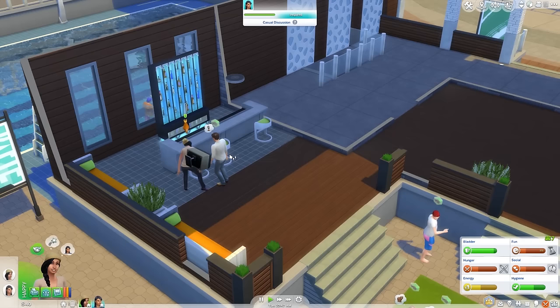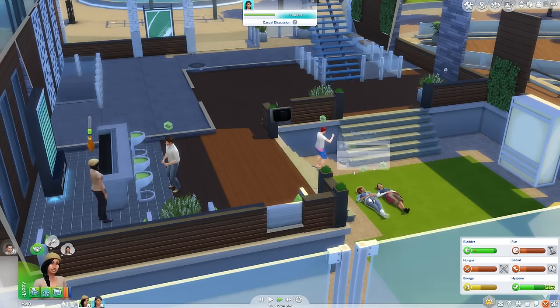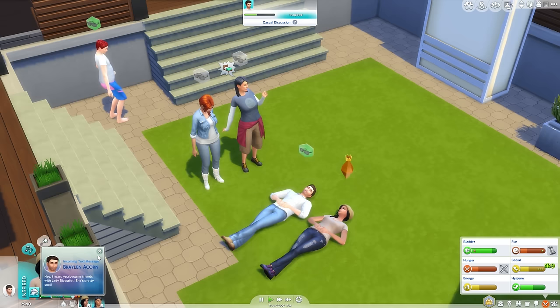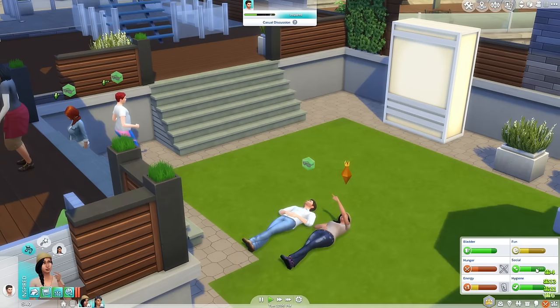You guys can cloud gaze together. You haven't had any fun — what are you doing? Ask to cloud gaze. Okay, stop those two things — because look, they're having fun together. Oh, look at that, there they all are. And that guy's just doing... I don't know what he's doing, but anyway. Braylin Acorn: 'I heard you became friends with Lady Big Willard.' She's my mom, you sick freak. So hunger and energy now — you're pretty good, you're in a pretty good mood, you just need fun and social. We're also gonna need a lot of club points, so we could probably have a look at them today.